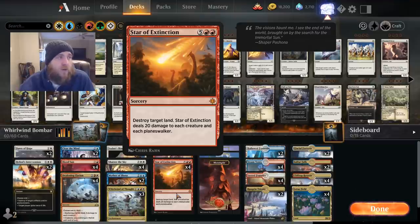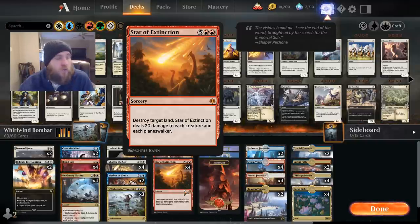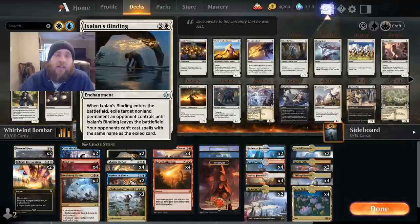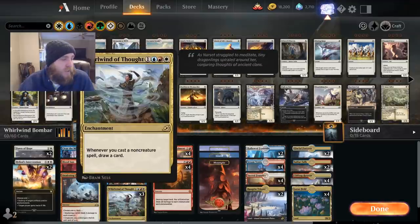Basically it's going to take those four things every turn and whittle them down until only one is left. Star of Extinction destroys a land and deals 20 damage to each creature and planeswalker. We can also add control-type cards like Ixalan's Binding, which lets us exile a card so our opponent can never cast that card again — completely locking them out of it.